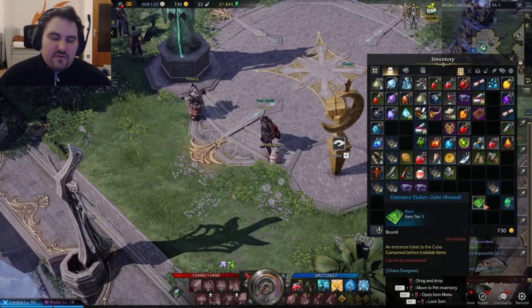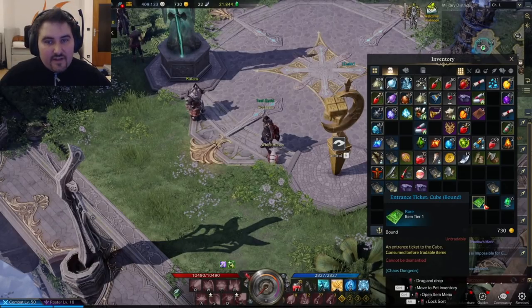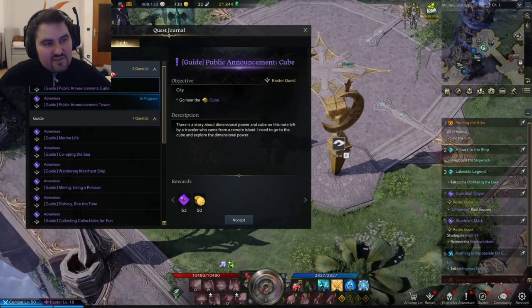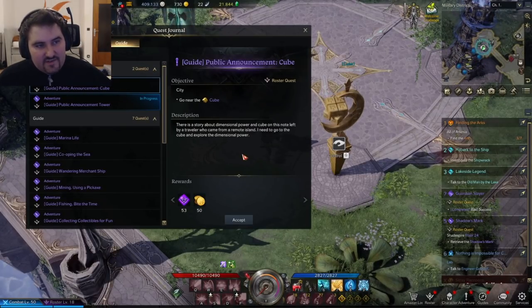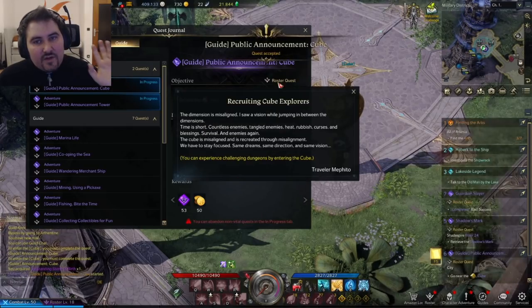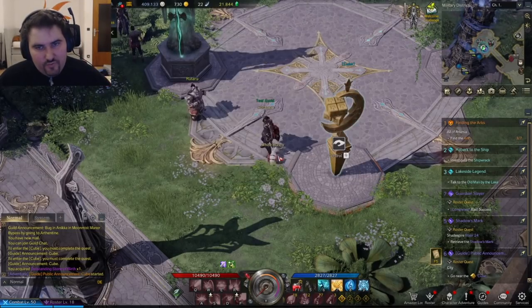What you're seeing here is the entrance ticket to the cube, which you find in the Chaos Dungeon. You have to find that first, and when you have found the ticket, you will actually get a guide quest, which you can see right here, which you have to accept. Then you can go to the cube and unlock the cube interface.